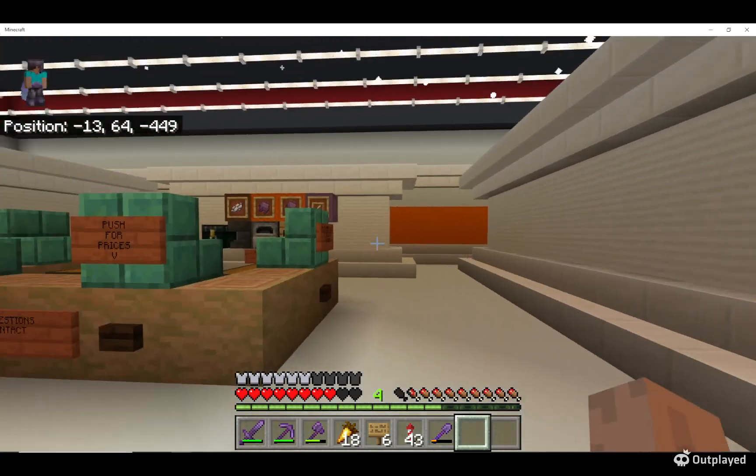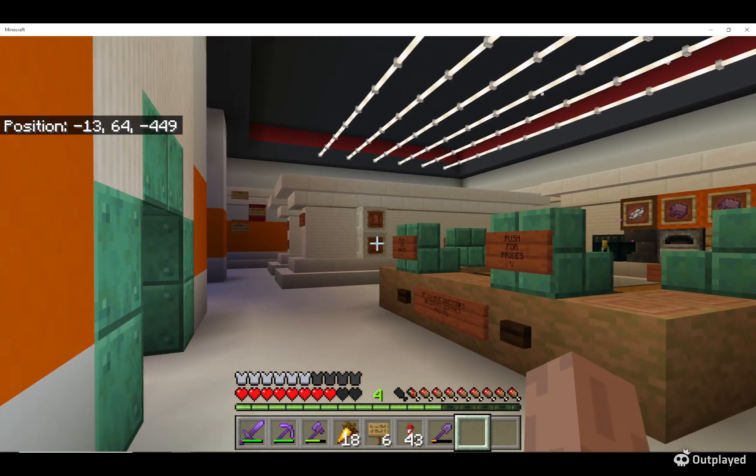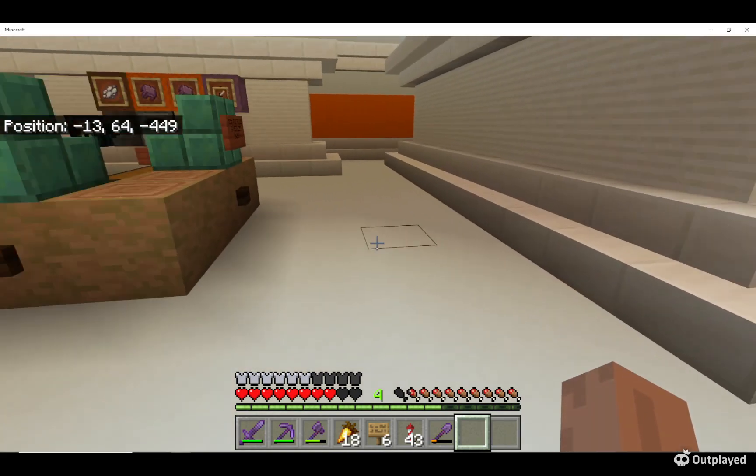A couple other things here: color them, name them, and put some sort of sign on the front so that people know what's inside. Otherwise they probably just won't see what you have for sale and they'll just walk right by it.